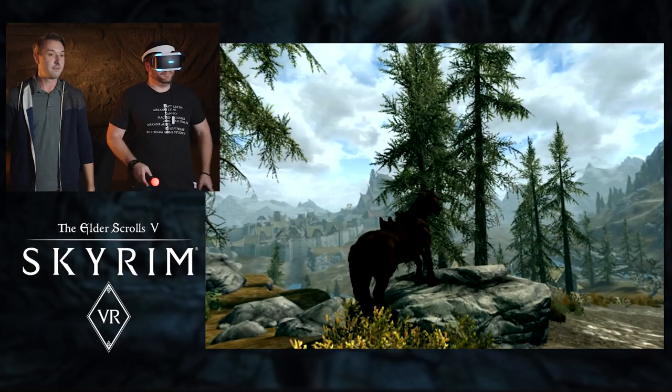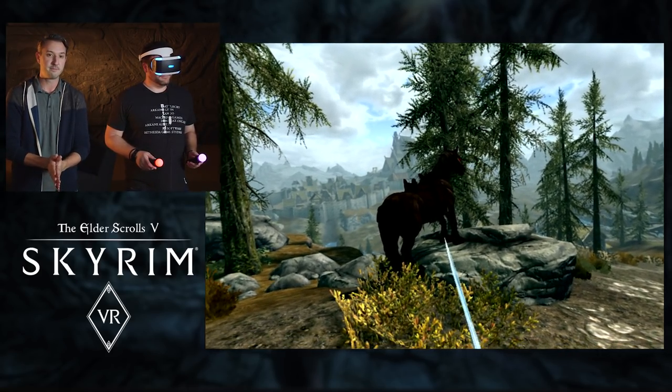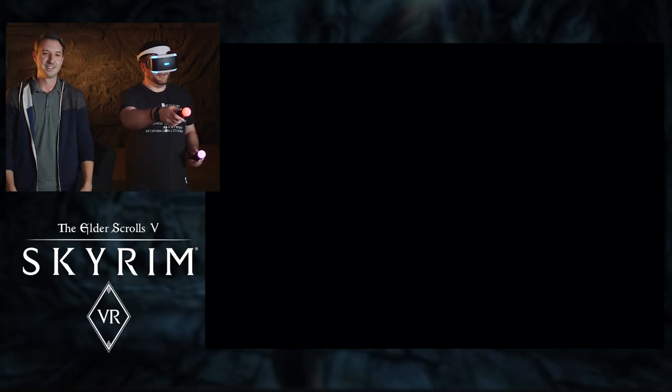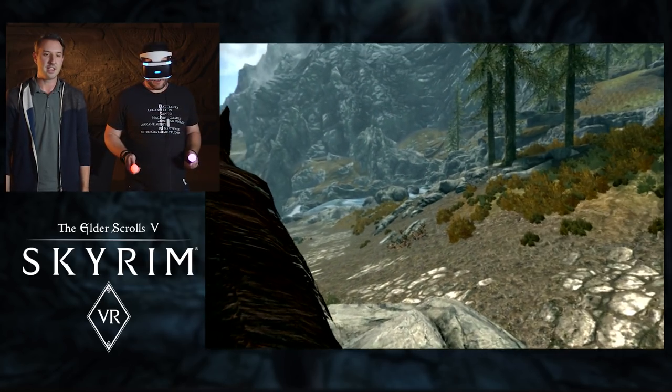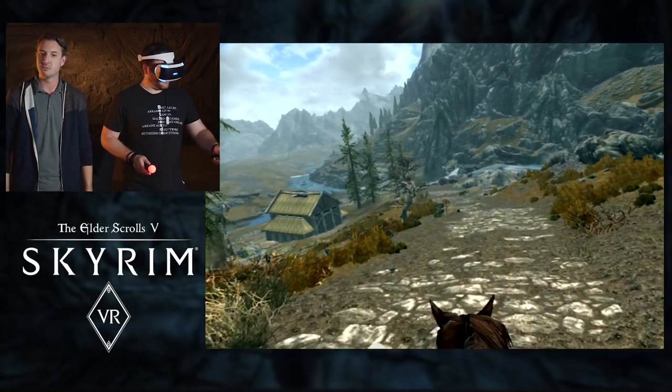If that's not fast enough, it looks like we have a horse in front of us — do you want to give him a ride? Sure. There you go. And just like before, you can press the Move button on the left controller and you're off to the races.